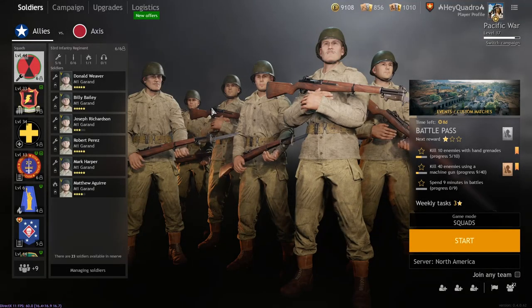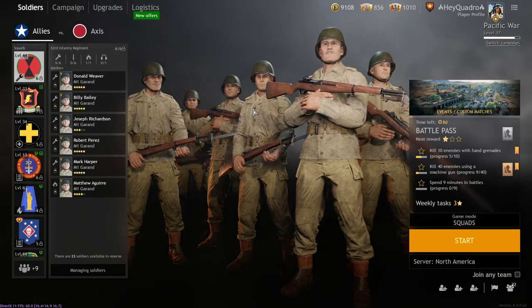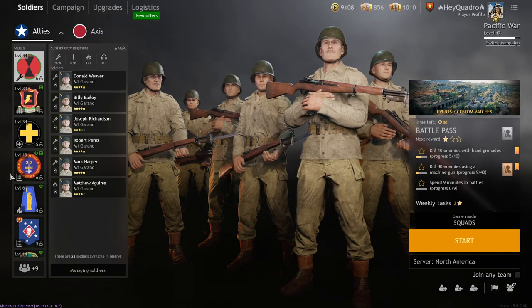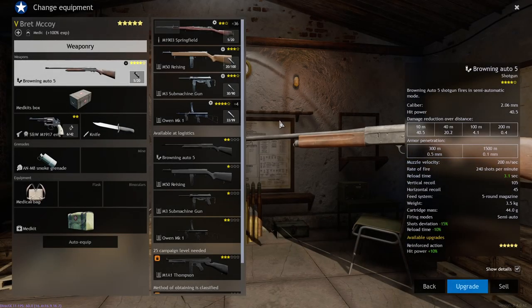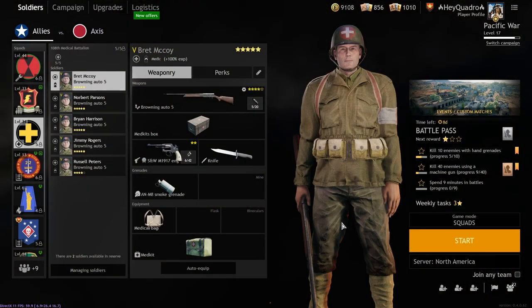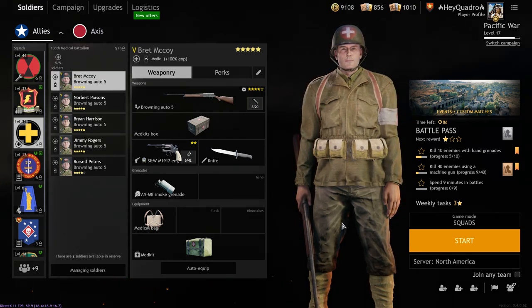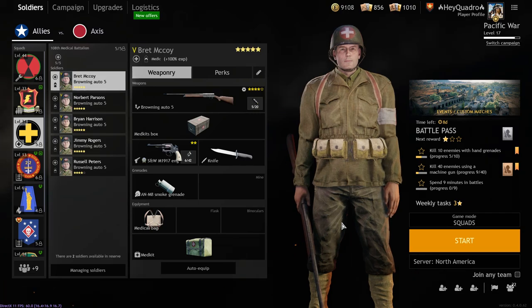Hey guys, what's going on? Welcome back to the channel. I'm really glad that you guys are all here joining me today in an adventure of epic proportions. Okay, not really. But we are playing today in the Pacific Allies and we're using my favorite gun in Enlisted. It's been my favorite gun since closed beta when it was in Normandy. It's the Browning Auto 5 — the truest slapper of any slapper shotgun in Enlisted. This thing is a monster.